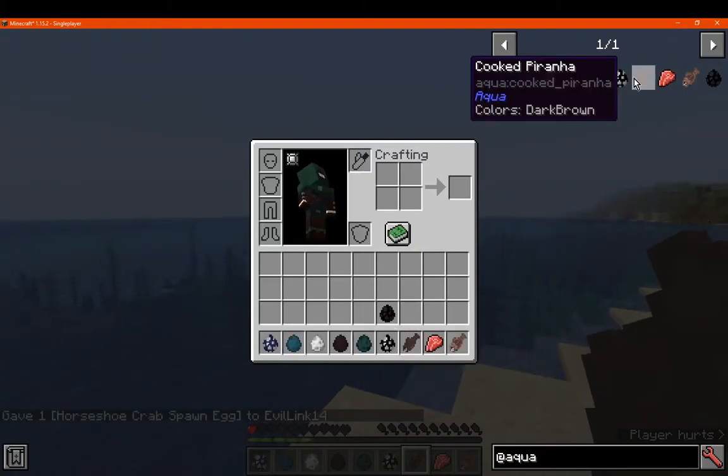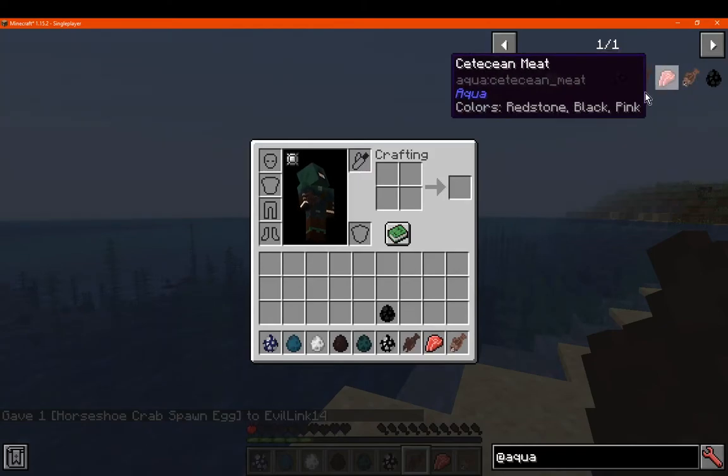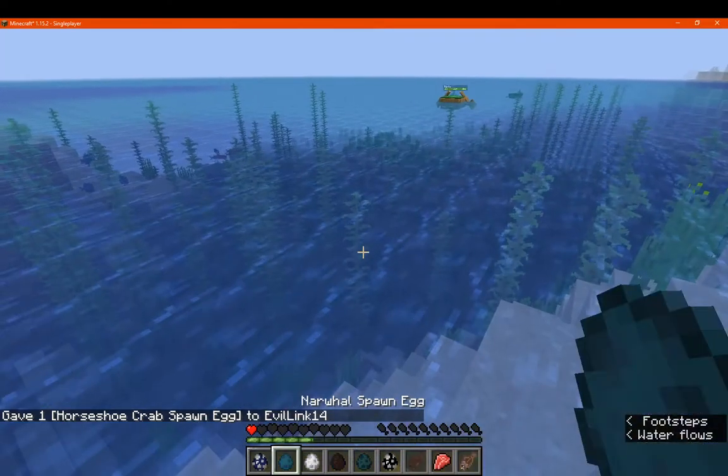And then there's also some food as well, such as a cooked and raw piranha, as well as cetacea meat — I'm not sure I'm saying that right.